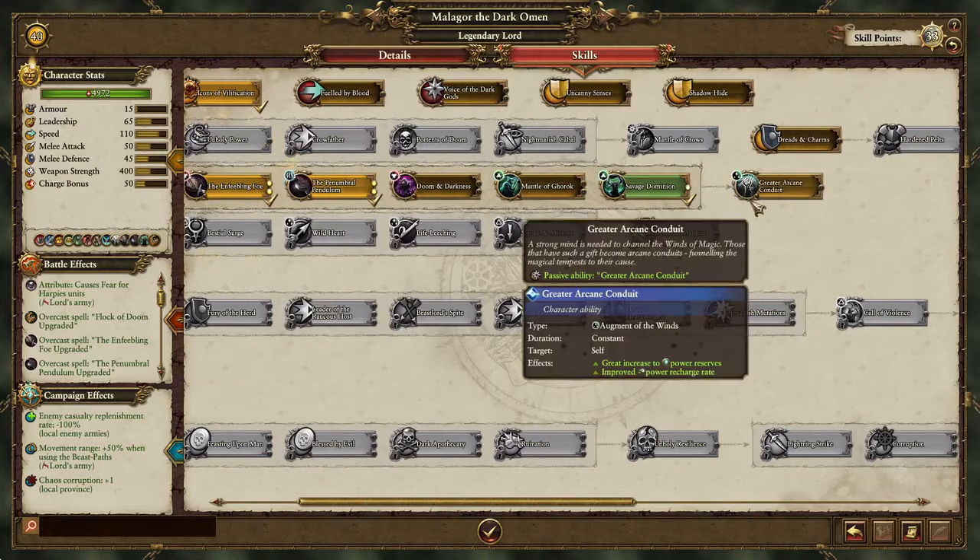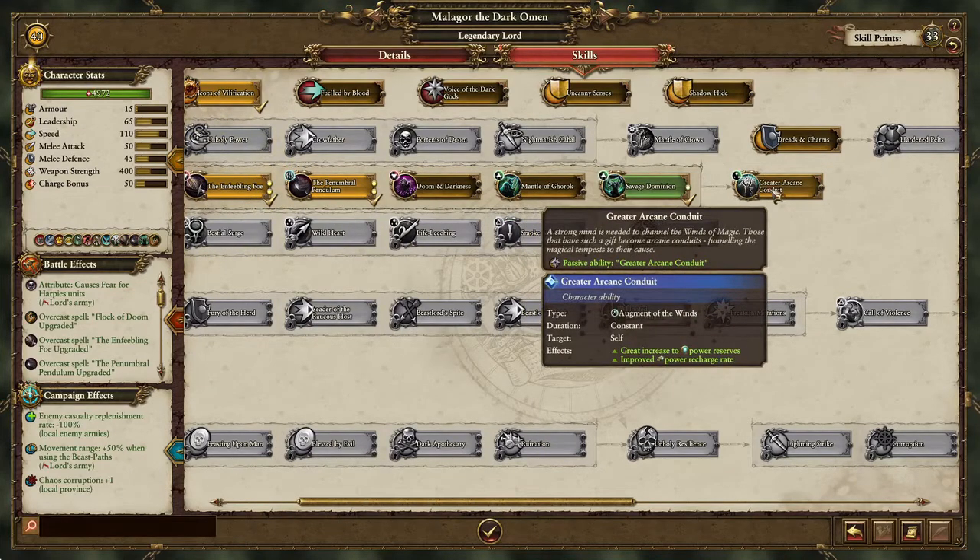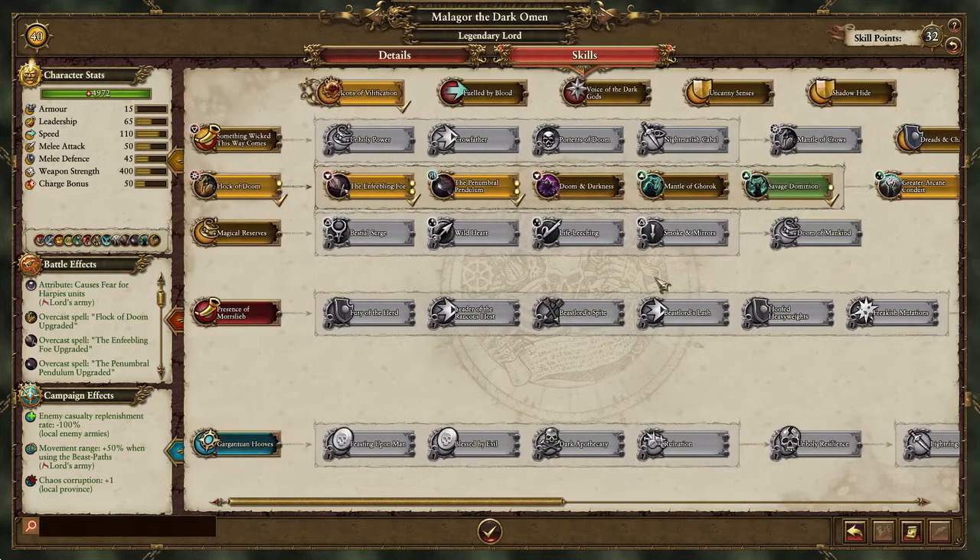Two points into Enfeebbling Foe — it's five points total. And then you grab Greater Arcane Conduit.